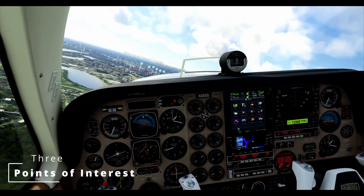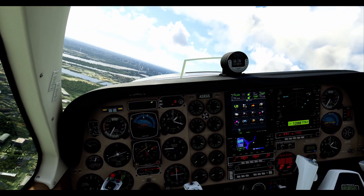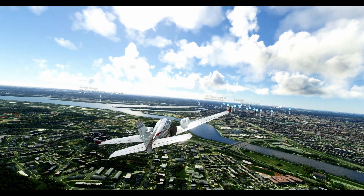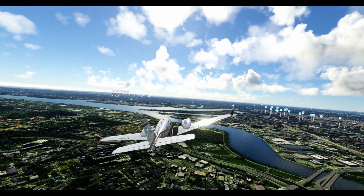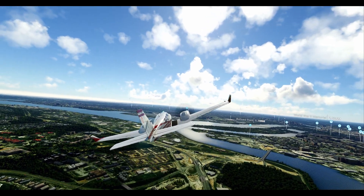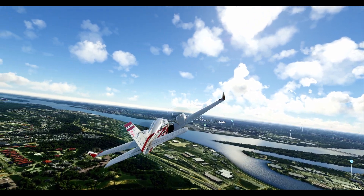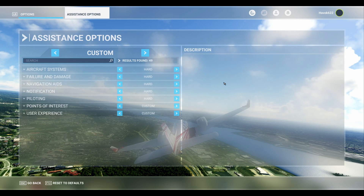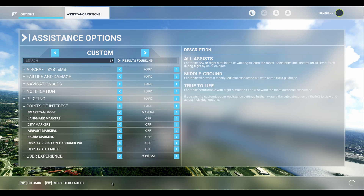Next up on our list: disabling those pesky point of interest icons. Now I know what you're thinking — won't I miss out on all the cool stuff if I turn them off? Personally I like to keep them turned off because it frees up my screen from any annoying distractions, plus there's something pretty satisfying about navigating to a point of interest on your own without any hand-holding from the sim. The downside is you'll have to toggle them in the options menu because unfortunately there's no key-binding option available right now, but a few extra clicks never hurt anybody.